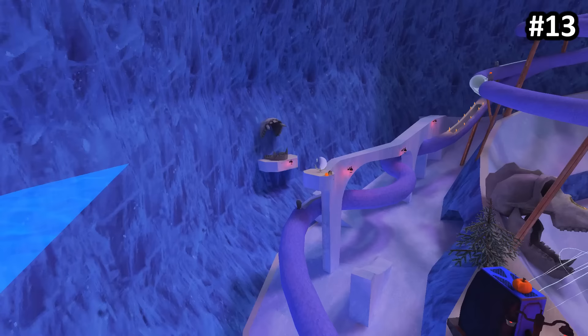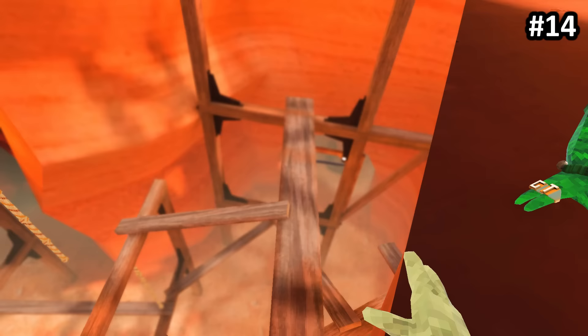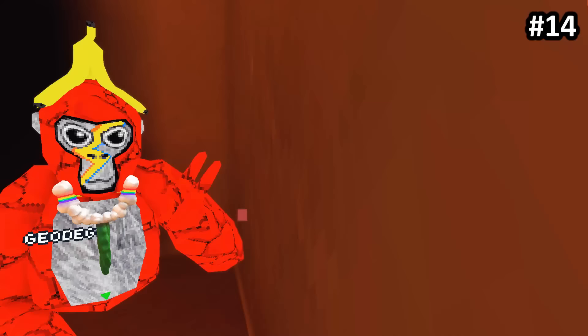I guess that still counts, right? The hitbox of this box in Canyons is completely messed up. You can literally go outside of the box and levitate, but there's an invisible wall right here. This is probably the best hiding spot if you're playing hide and seek in this update — but don't tell anyone I told you.